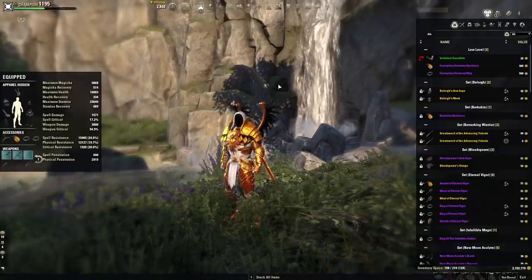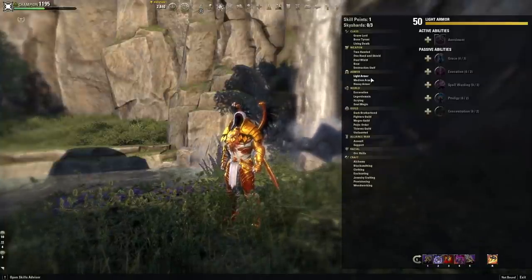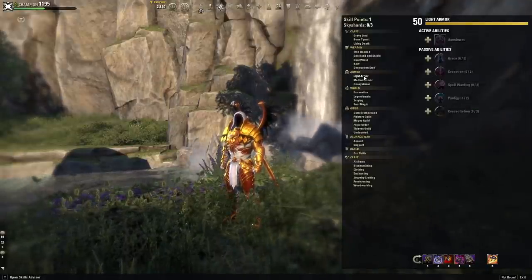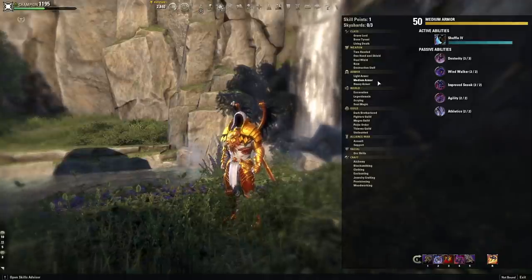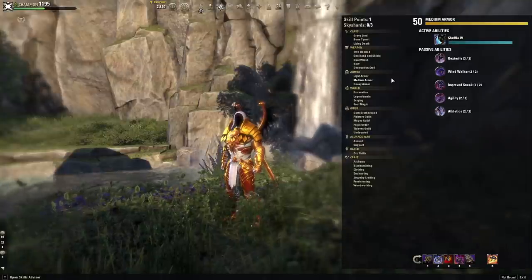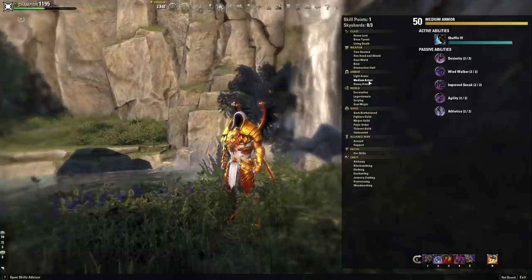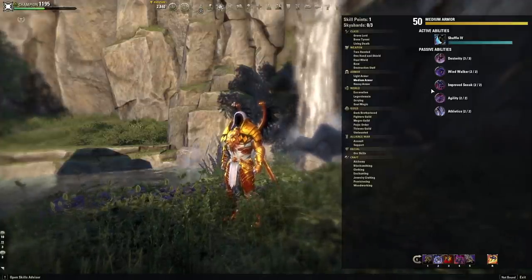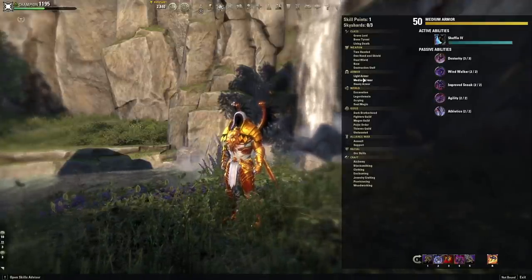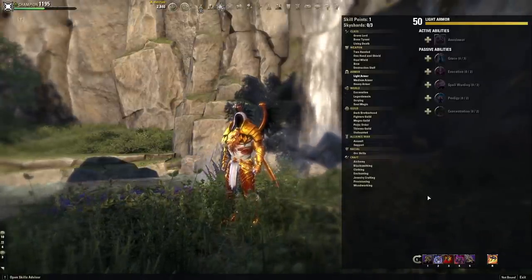The next tip has to do with leveling up your armor. When you create a new character, it's very important that you put three pieces of each type of armor on at some point. Putting three pieces of light, medium, or heavy armor on will unlock that armor skill line in your skill menu. Once you've equipped three of a type you can wear just one piece to keep leveling it, though it levels faster for each additional piece. Typically you'll see characters run five pieces of their preferred type and one piece each of the other two just to get them leveled, so they have access to all the passives if they ever need them.